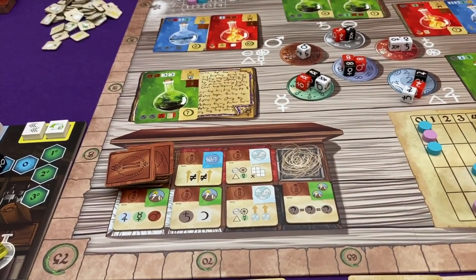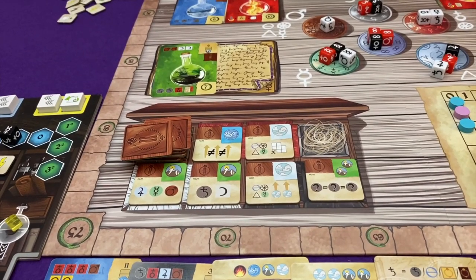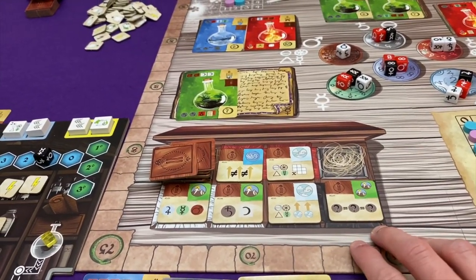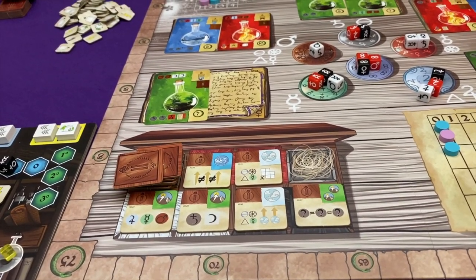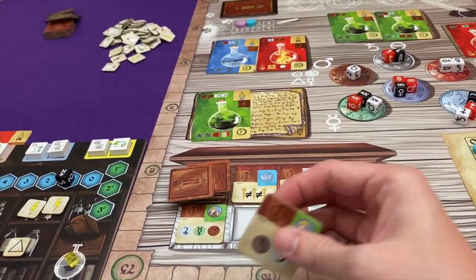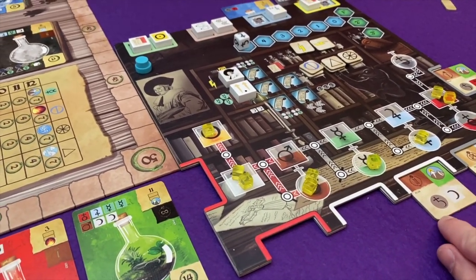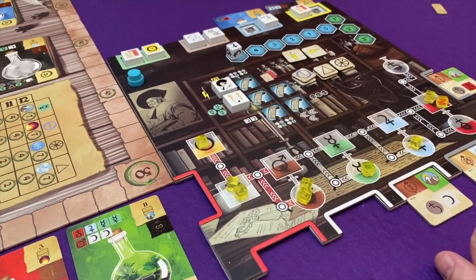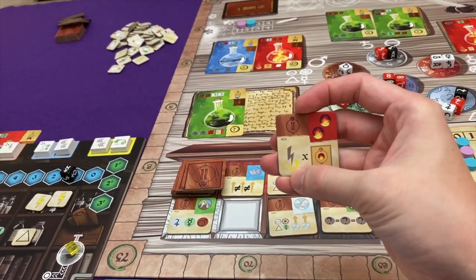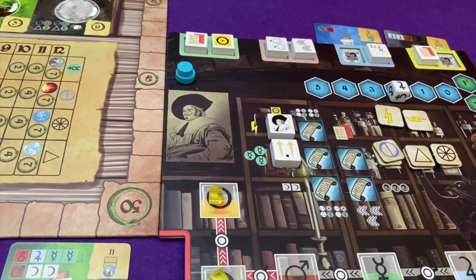I'm very tempted to get an artifact, because the transmutation I'm about to do doesn't have one underneath it. It feels like I'm wasting an opportunity by not having one there. It is tempting to have gotten a black die instead to get those two earth symbols — a really good power there. But I did go for white, and I don't think gaining silver straight up is a bad thing at all. So I'm going to grab that and it's going to go where I am going to do my next transmutation.